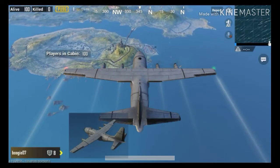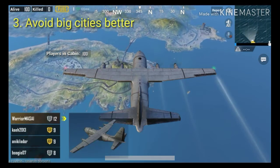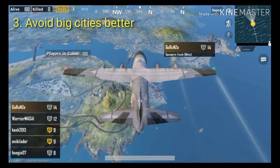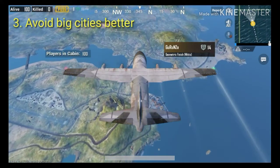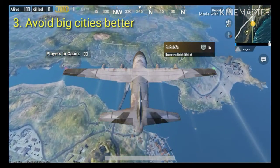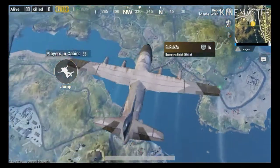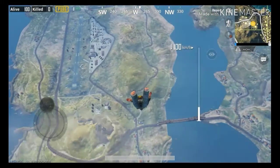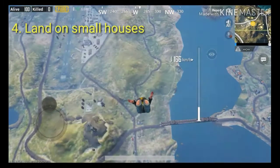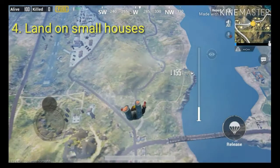When you spawn on the plane, you should know that you must avoid big cities because there are many other players there. There is a lot of loot that you can get, but you don't have to risk it so much. It's better to land on a small house or two or three small houses in a row than a big town or a city.